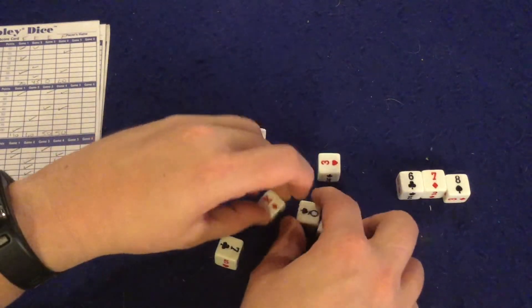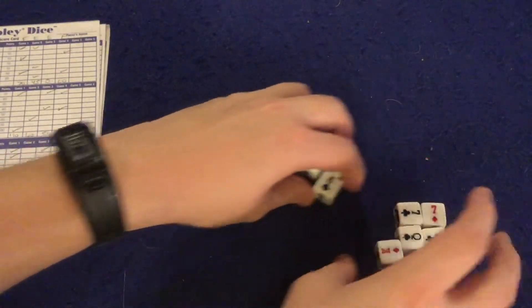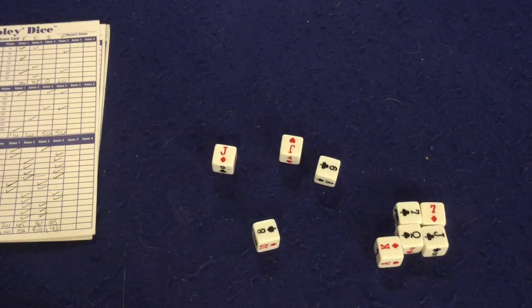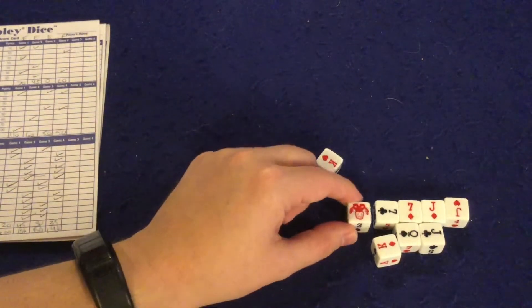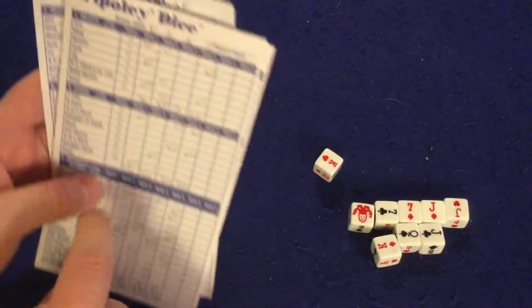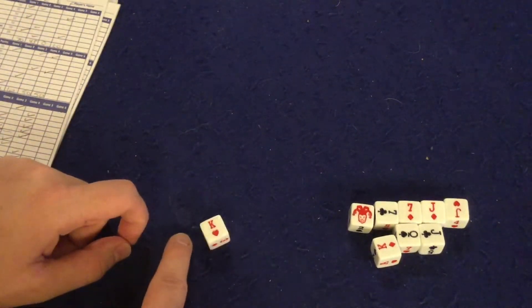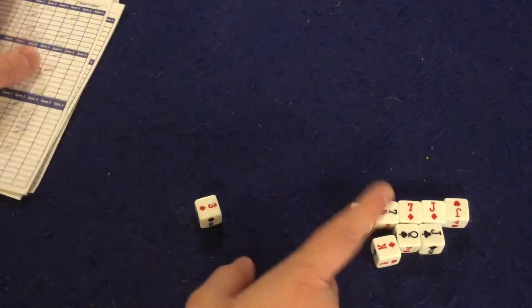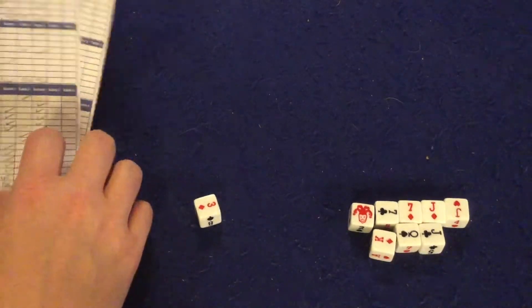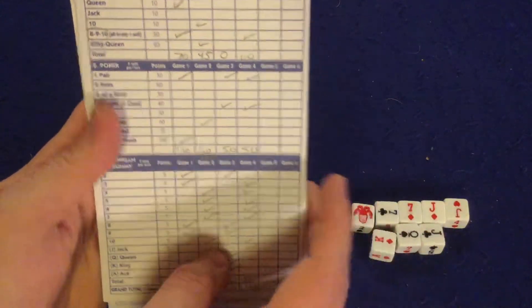I'll keep the jack, queen, king straight and the two sevens pair. Let's see what else I can make. Now I've got two pair, another seven, another jack, and a joker. Also, if you get a joker on your last roll in Hearts you can keep rolling; in Poker you can re-roll one more time. So I ended up with a full house and a straight — that's 60 plus 40 for 100 points.